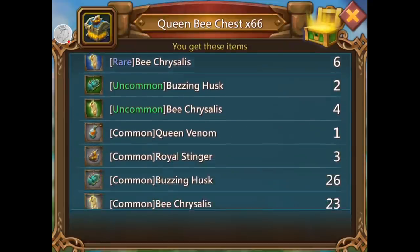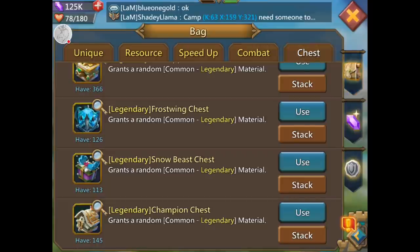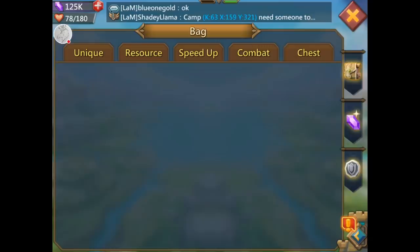I think I only got one rare queen venom and the rest were gray, but they add up — 63, that's like one or two purple maybe. I don't feel like doing math. Snow beast — don't care, hate snow beast. I wish I could give these away.